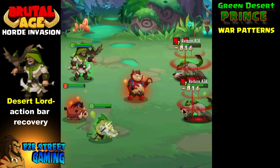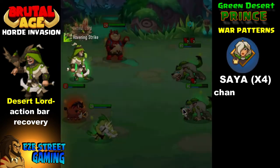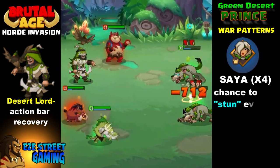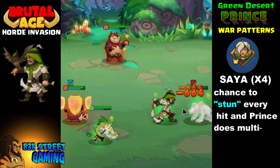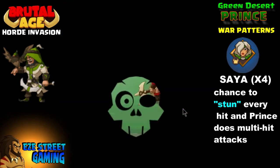He also has an action bar mechanic: when an enemy attacks him, he recovers about 25% of his action bar before they hit him. At the end of every round, someone on the team randomly recovers 25% as well. So he has all kinds of recovery going on.